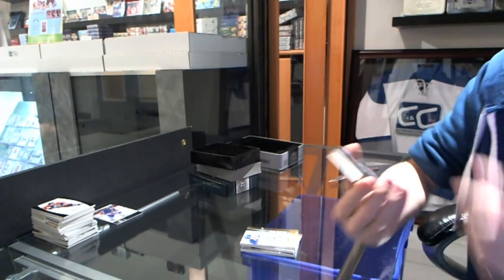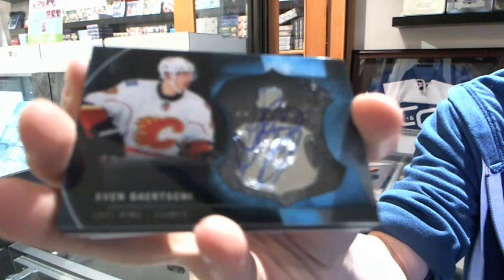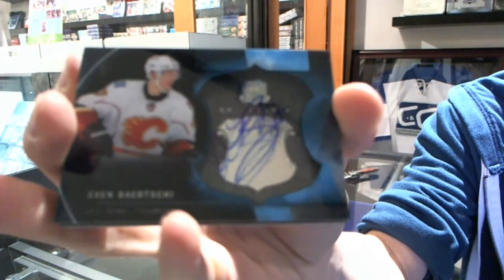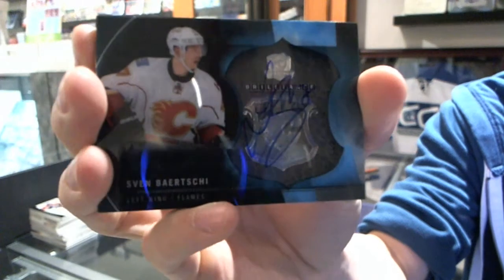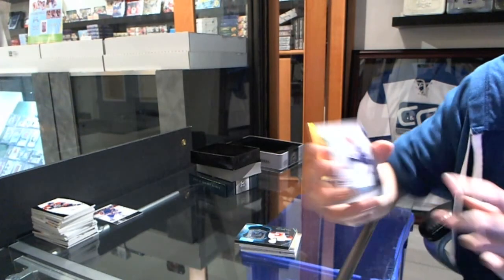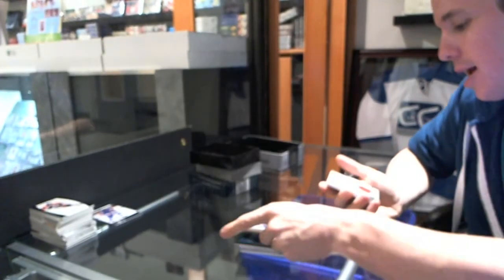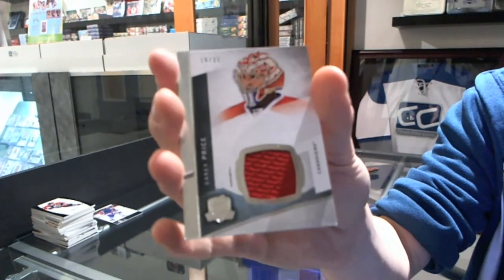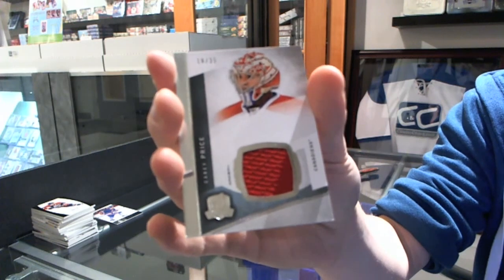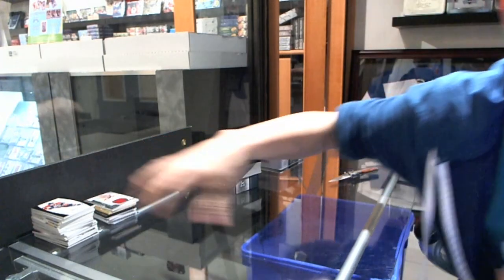We've got a Brilliance Autograph, Sven Berchie. Base gold, Number 21 of 25, Ryan Kessler. And a base jersey, Number 18 of 25, Carey Price. So there we go, ladies and gentlemen — draft order coming up. We've got the Brilliance Autograph.